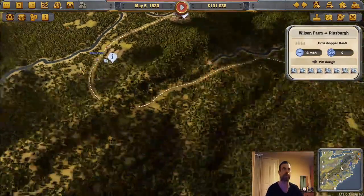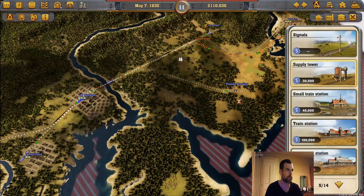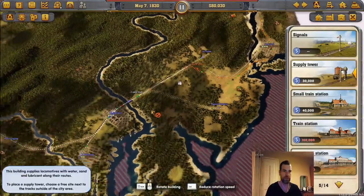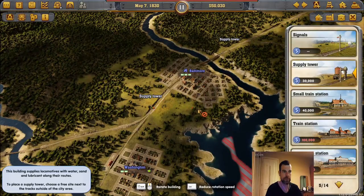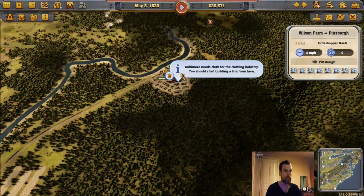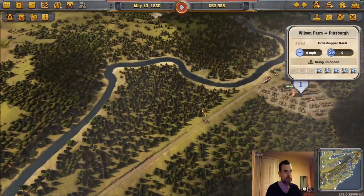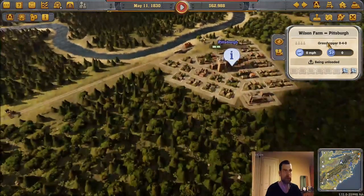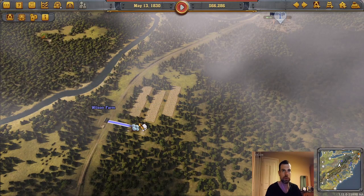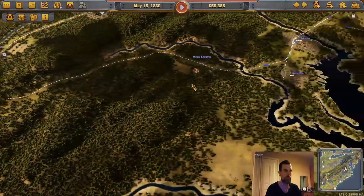I missed what that press said — I think I may not have put supply towers on my lines, which is something that's needed. I should service everything north, service everything south, and put another one in there. Baltimore needs more cloth. I think that's working — I really do think that's working.